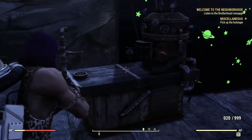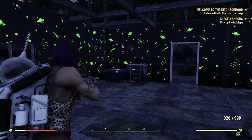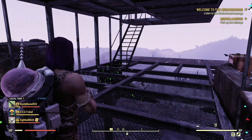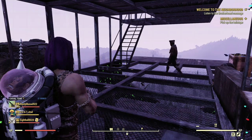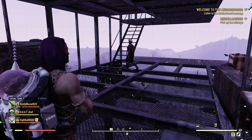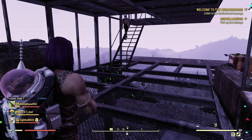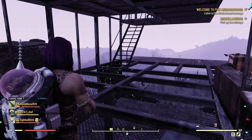Another way is going through the Wastelanders quest line to craft them inside the chemistry bench — or it might be the cooking station. One other place I always go to farm Nuka Cola is White Springs. You might think there's only one Nuka Cola spawn there, but I go there and farm all the time.